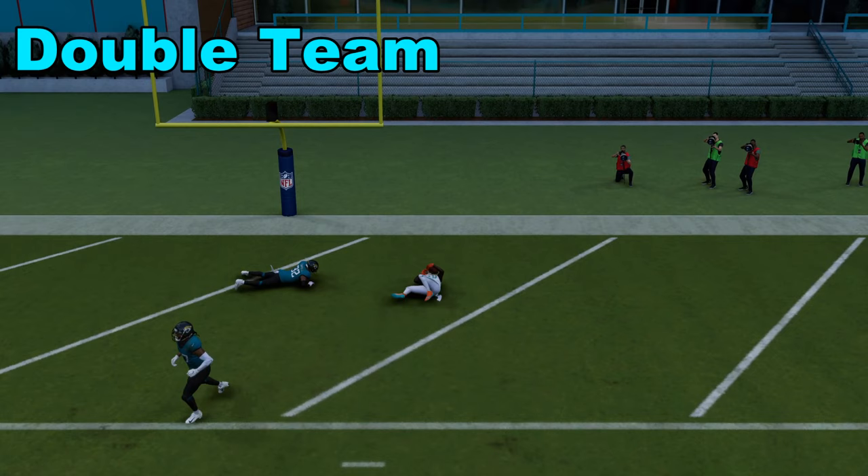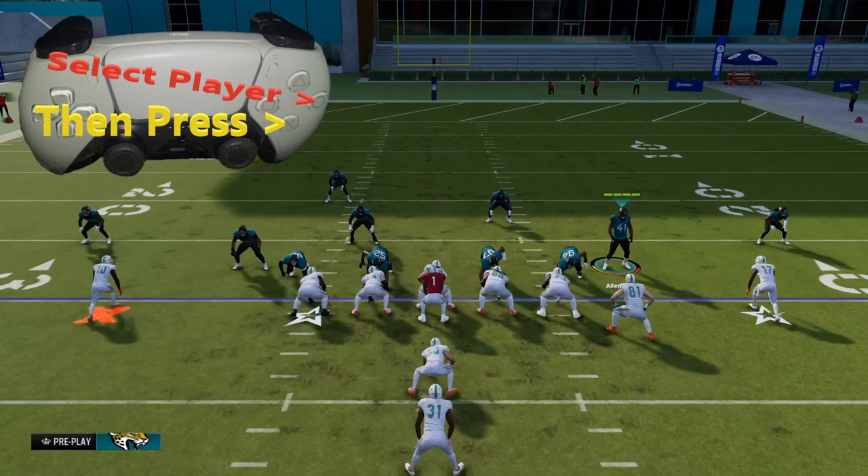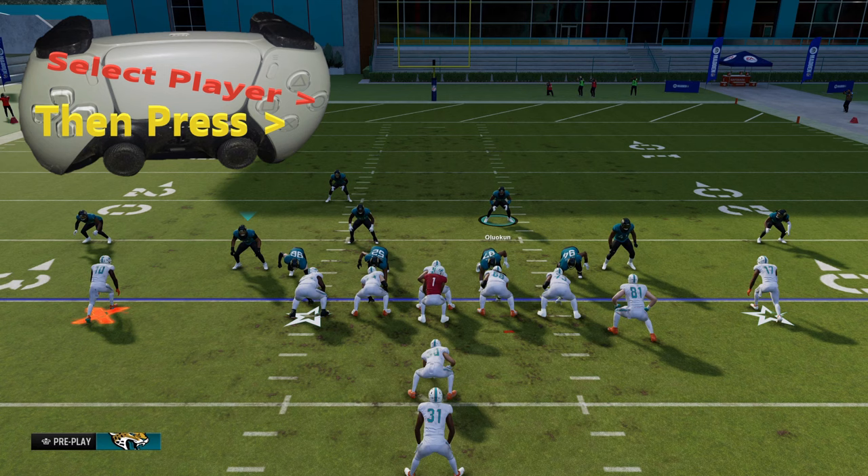Tyreek Hill has just beaten us deep for a touchdown. How do we double team him next time to prevent this?